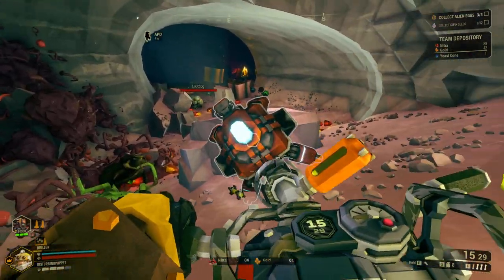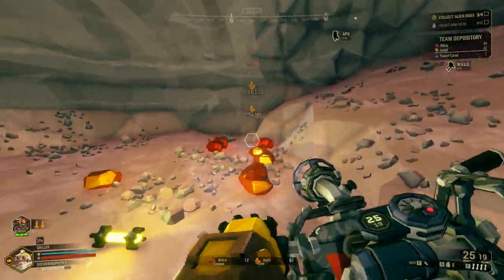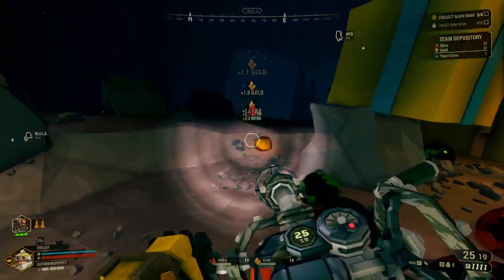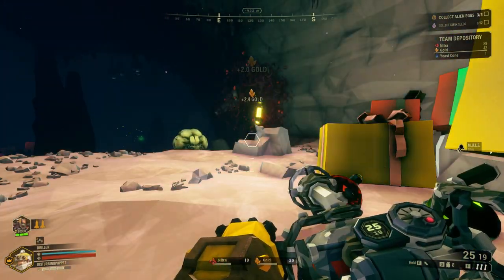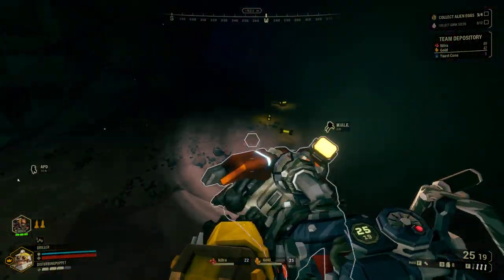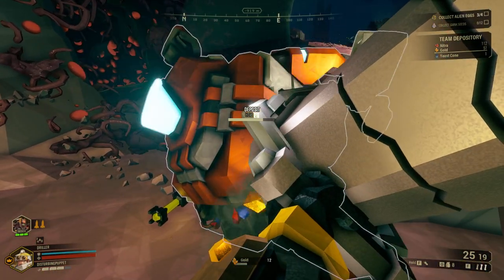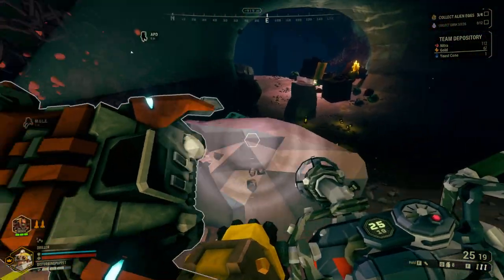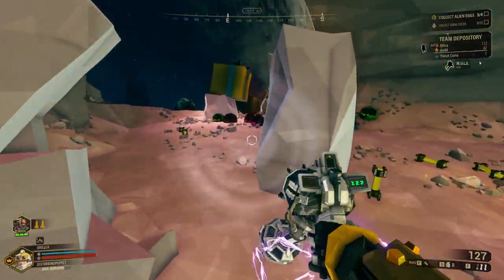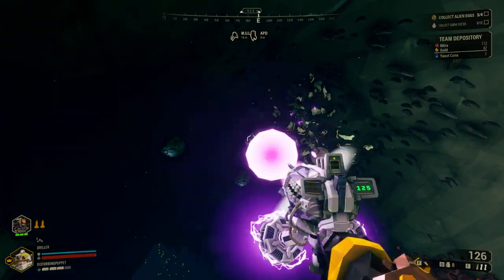I might want to try experimenting with just doing single shots instead of charging up shots, to see how that does for conserving ammo. That one's right there — very quick and easy in this one. I may not even have to call in a resupply if I don't want to, just get this and get out — if I don't want to worry about the secondary objective anyway.